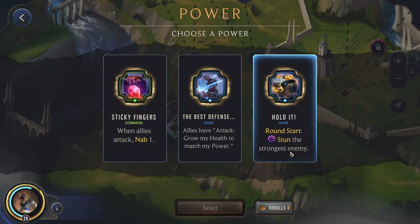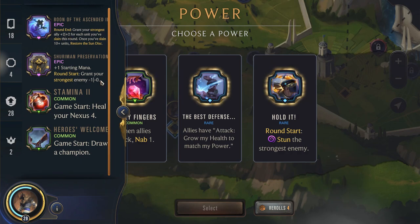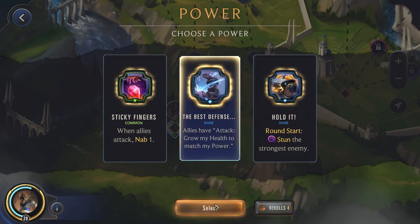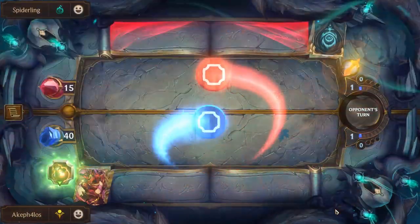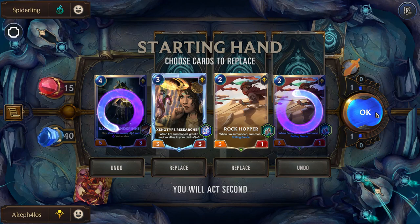We get Best Defense — grow my health to match my power. This is pretty good because this practically offsets everything — it basically ends the Mortal Marks penalty. I know Stun could be great, but I think Best Defense might be better here. Alright, we're going to head into the Spiderling. We're going to keep Rock Hopper and Xenotype, and get rid of the Sandspinner. I think we don't need two Rock Hoppers — one should be enough.